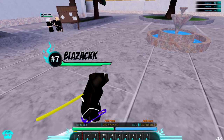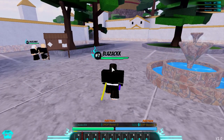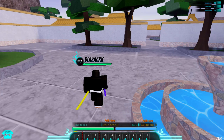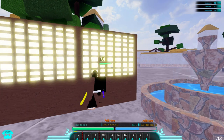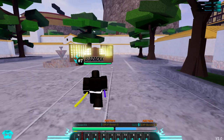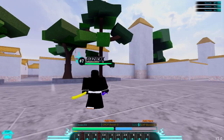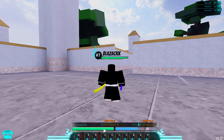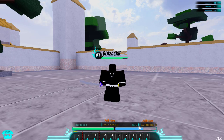To equip your sword, just press 1. M1 is your basic combo and M2 is right-click. Now here are your bars: this one is your Reiatsu or energy, this is your health, this is your EXP bar, and here is your name, trap boost, and money. They're about to start adding more stuff to the game.